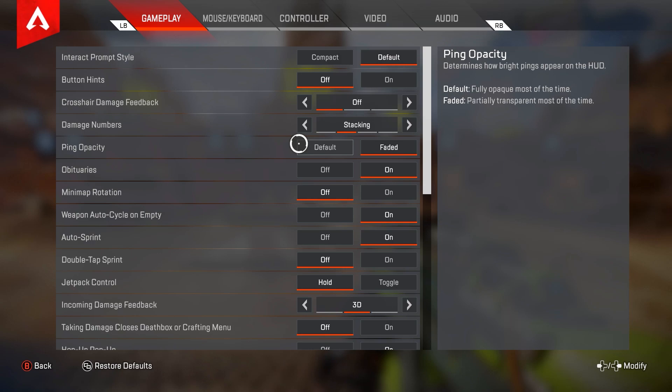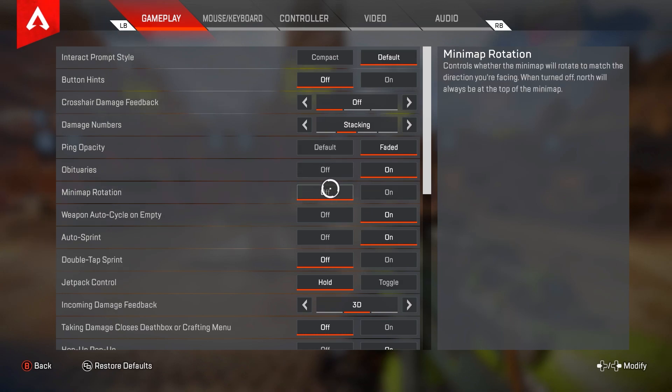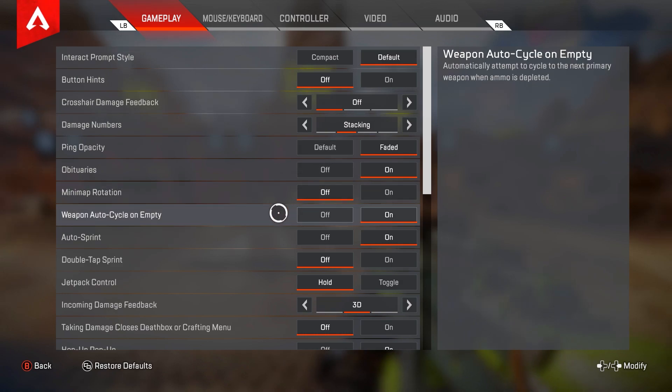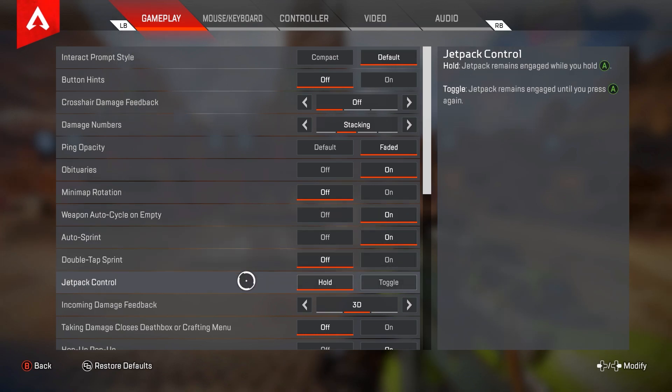For ping opacity I have this on faded — this just makes most of the pings on the HUD faded. For obituaries you're going to want to have that turned on. For minimap rotation I have that off. For weapon auto cycle on empty I have that on — that's pretty much preference but I just like it on. For auto sprint you want to have that turned on. Double sprint you definitely want to have turned off.